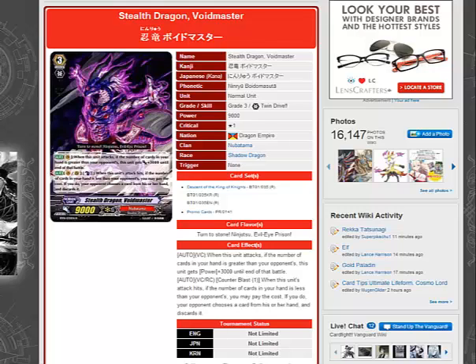Let's start off with what it does. When this unit attacks, if the number of cards in your hand is greater than your opponent's, this unit gains plus 3,000 to the end of that battle. This is a Vanguard-only effect. If it was a Vanguard-Rearguard effect, it would be much better. The second ability is a Vanguard-Rearguard ability, which is the most important one. When this unit's attack hits, if the number of cards in your hand is less than your opponent's, you may pay the cost — if you do, your opponent chooses a card from their hand and discards it.